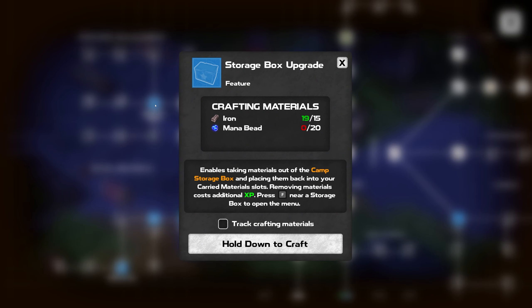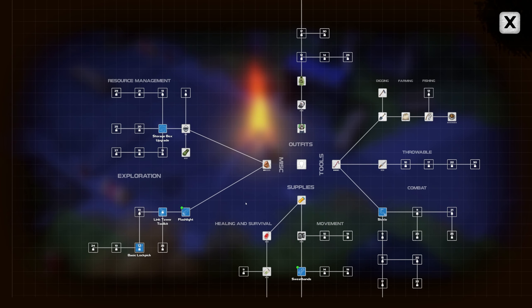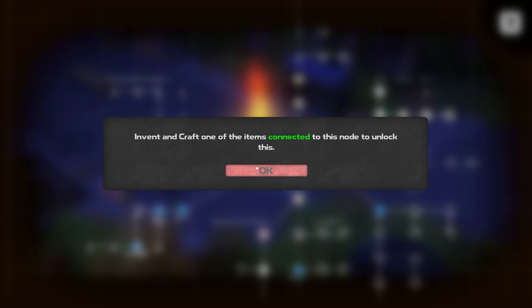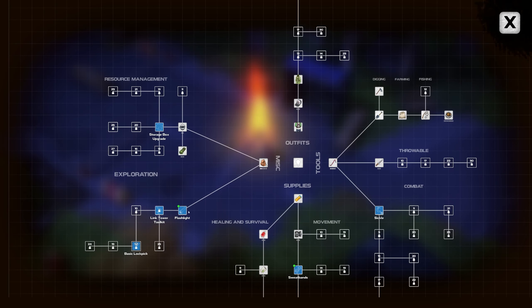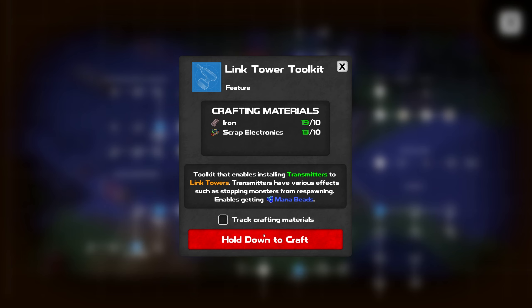We got a storage box upgrade — we need mana beads for that. It enables taking materials out of the camp storage box and placing them back into your carry material slots. Removing materials costs additional XP. Press F near the storage box to open the menu — that's probably how you use the wishing well. We don't have any mana beads, so that's not happening. And then the link tower toolkit — toolkit that enables installing transmitters to link towers. Transmitters have various effects, such as stopping monsters from respawning and enabling getting mana beads.